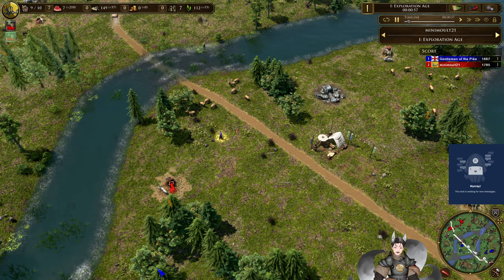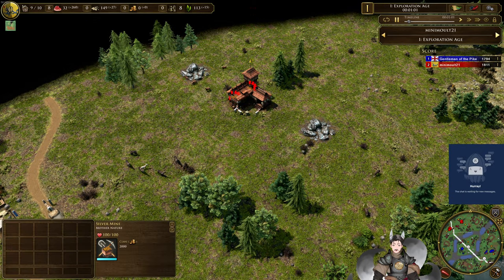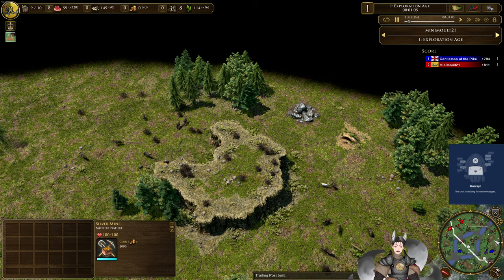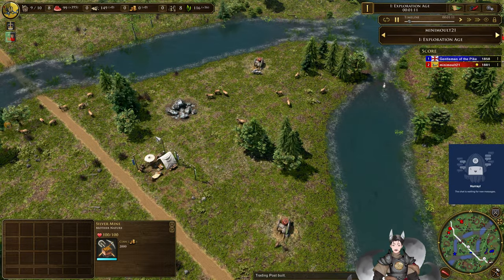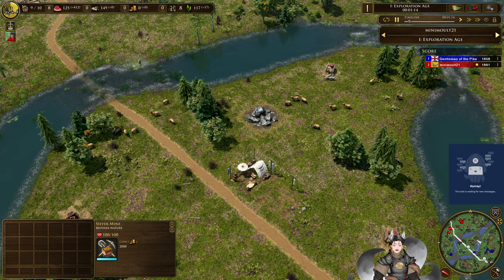There are three trading posts in the middle of the map, two coin deposits near each base — both silver. There doesn't appear to be any gold mines. Units on the map going slightly in favor towards the Chinese player — just kidding.